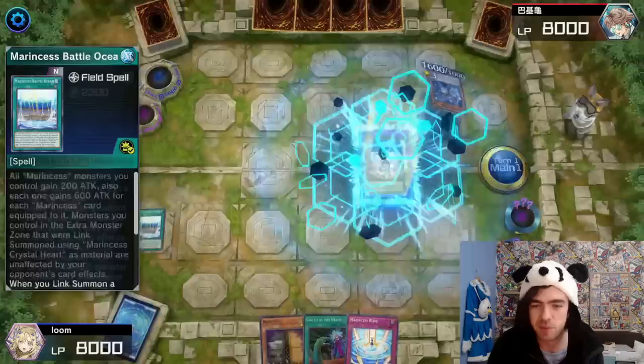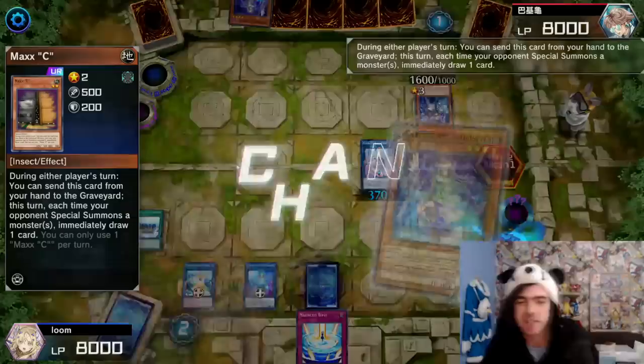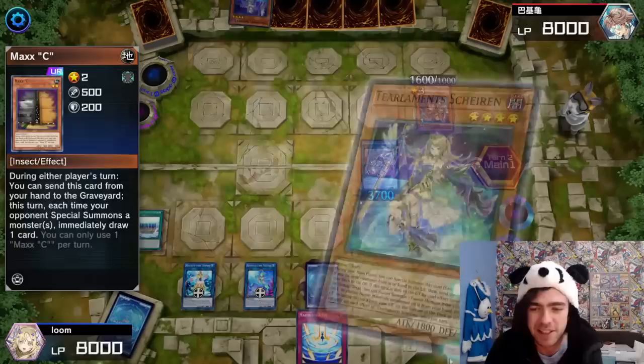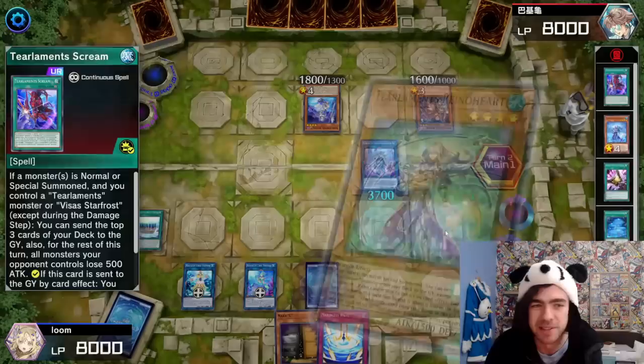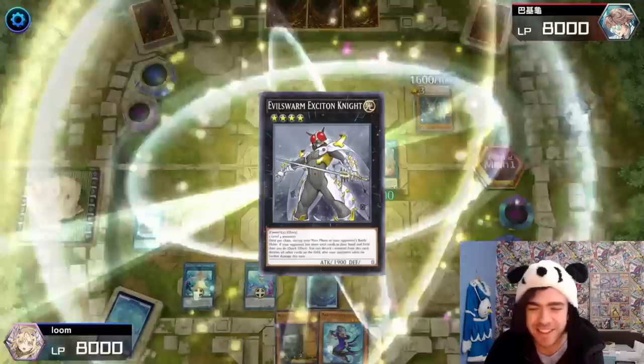Signing back the Spring Girl, going for our Link 4 and attaching all the materials. Setting one and passing. Thankfully we have a Maxx C though — we know how good Maxx C is. Instantly activating that Maxx C so we can draw some cards. Getting a couple of nice hits here. I do have a Called by the Grave ready still, so if our opponent ever tries to do any fusion summoning, we're ready to go. Going to negate that. I could have actually Called by the Graved using his other one in the grave, but I thought I'd wait still.